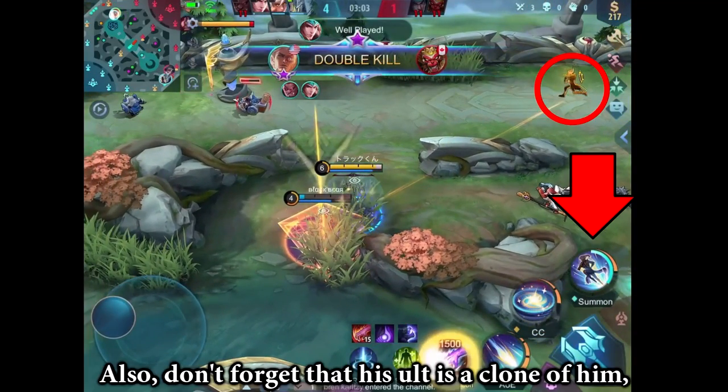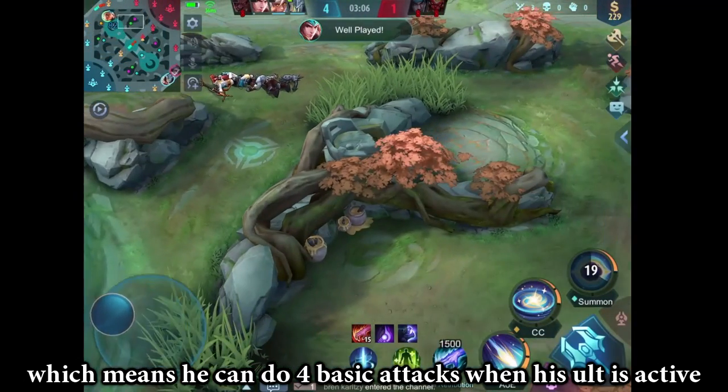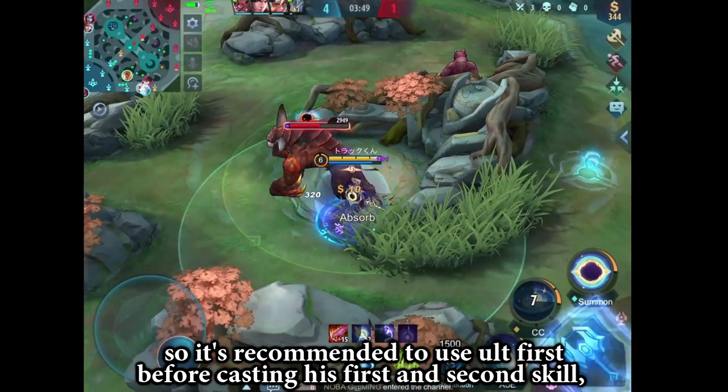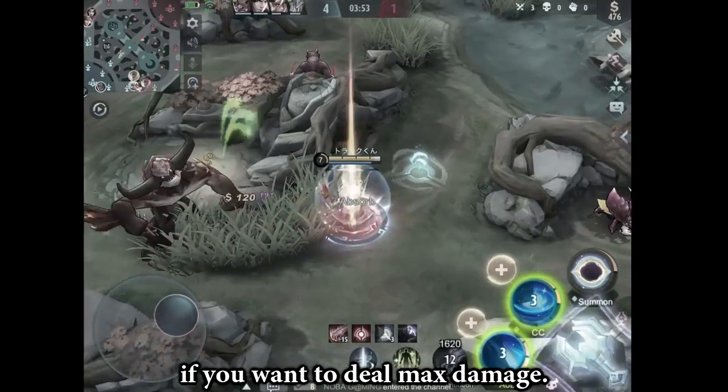Don't forget that his ult is a clone of him, which means he can do 4 basic attacks when his ult is active. And since it's a clone, it mimics what he does, so it's recommended to use the ult first before casting his first and second skill if you want to deal max damage.